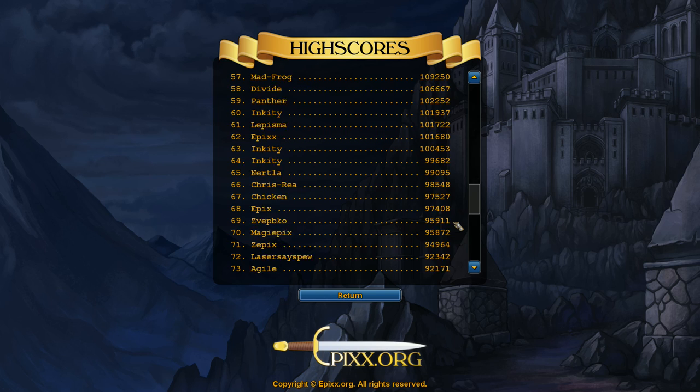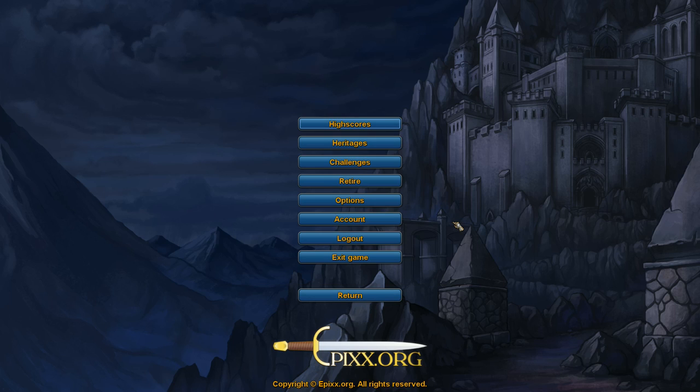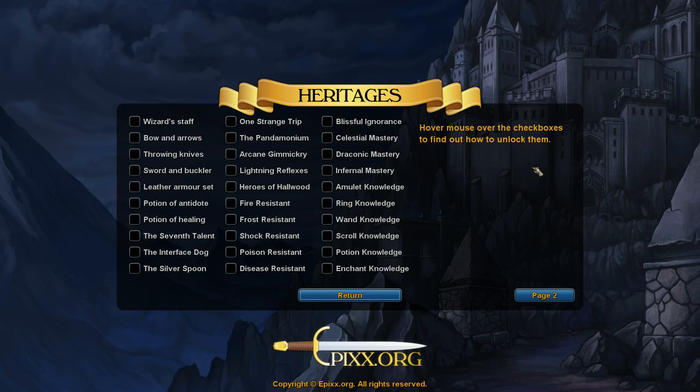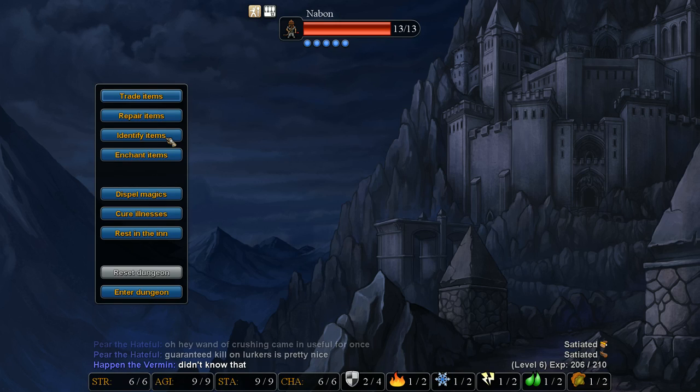It's only if you die. Two of my three highest scores are intentional deaths - my very highest score is an intentional death, I just intentionally got the highest score so it would be up there. Additionally, when you press escape you can get to your heritages and your challenges, or you can press F3 for heritages and F4 for challenges.